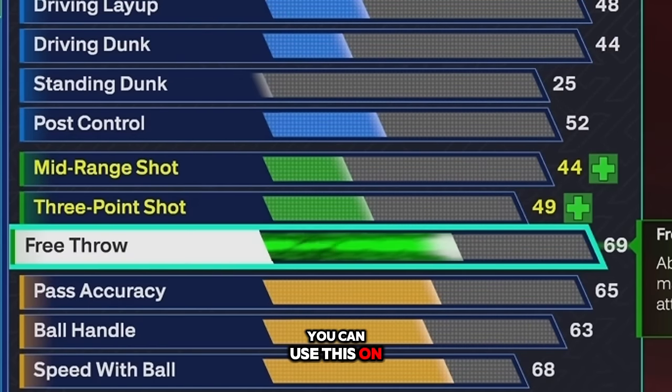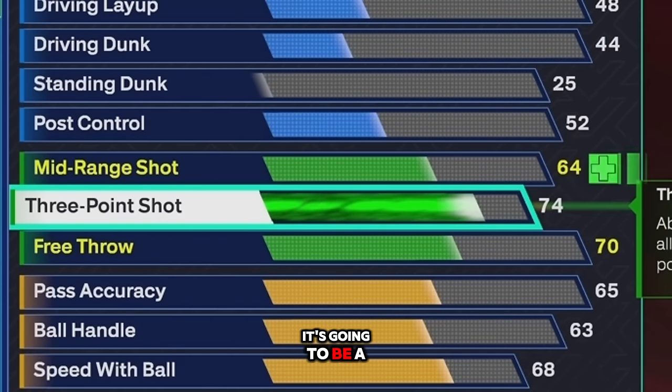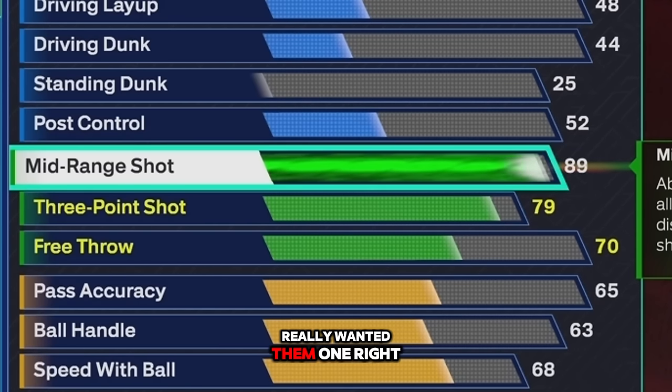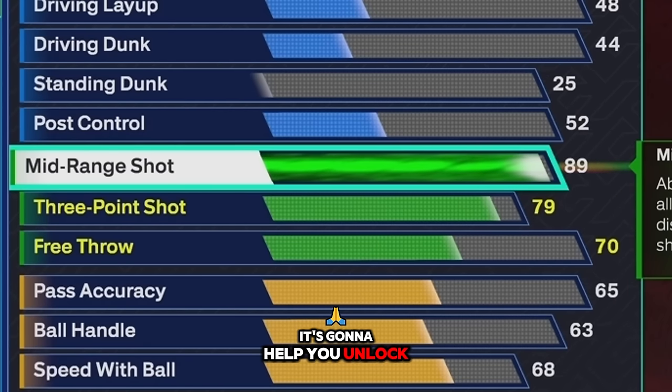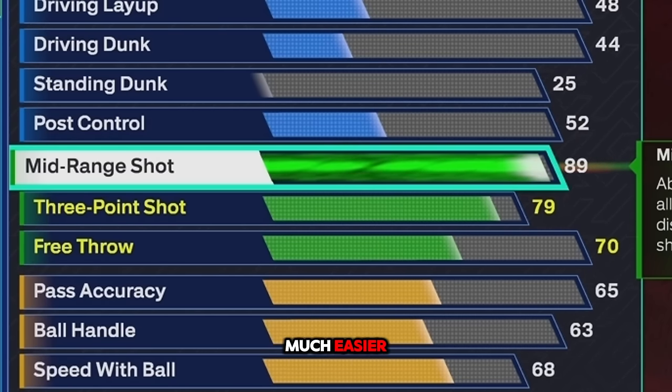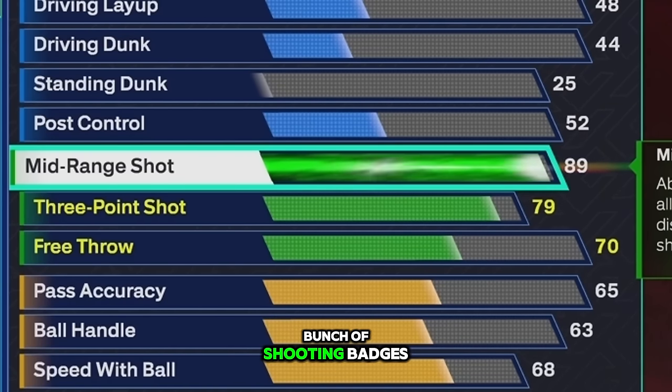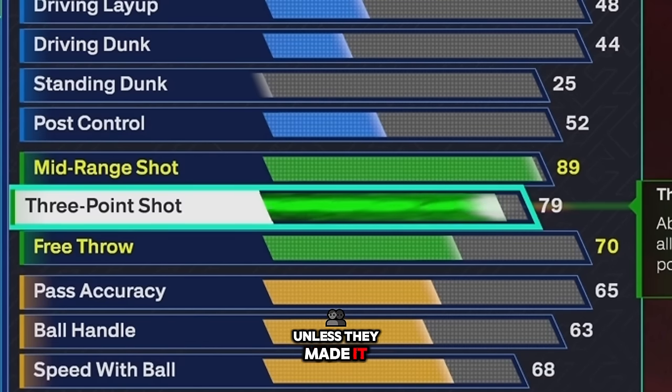You don't have a 70 free throw — you can use this on all modes. Your three-pointer is going to be a 79. But look at this — 89 midi. You're gonna be a fade god from the midi; it's gonna help you unlock other badges and make shooting much easier. You get set shot specialist — that's catch and shoot and a bunch of shooting badges combined into one badge. It's gonna make being a spotter much easier and you're gonna unlock TMac. Last year it was 87, so you'll already have that.